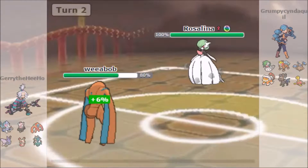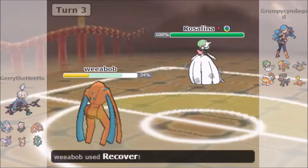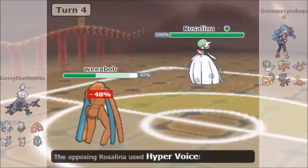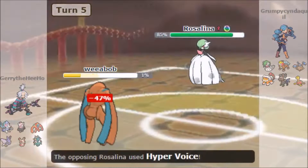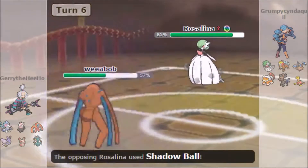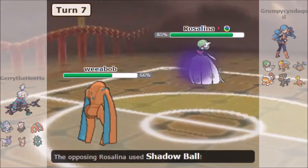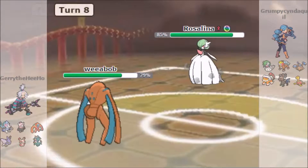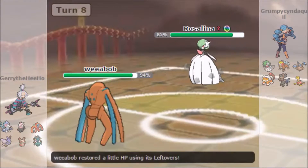It's just Shadow Ball, Recover, Hyper Voice, Recover, Ice Beam, Recover — that's going to be the whole match, basically. So I'm going to set this on fast. Hyper Voice, and I live on that roll — that 1%. You gotta love Pokemon, right? What he's doing is trying to get that special defense drop, because after the drop he'll be able to kill this thing. But my main goal is just to stall it out. I can definitely out-stall it, and that is very, very good, because Gardevoir is one massive threat. If I manage to stall it, that's one massive threat out of the way.